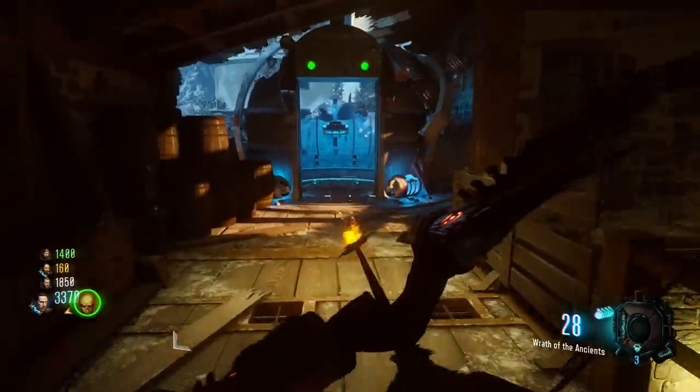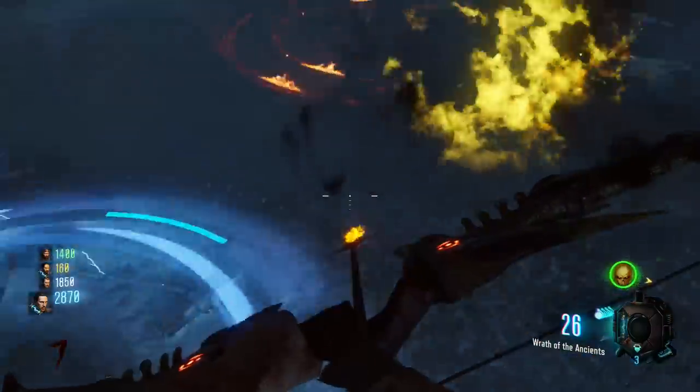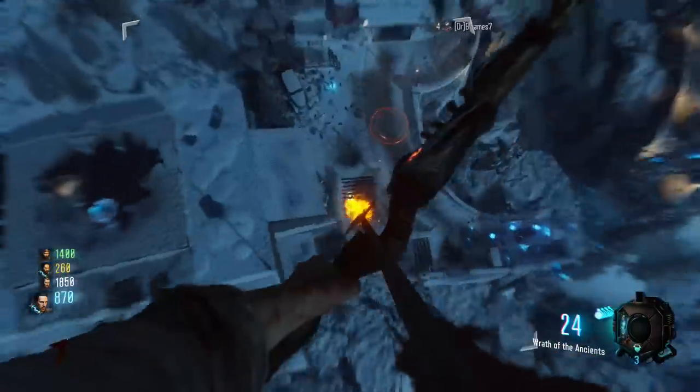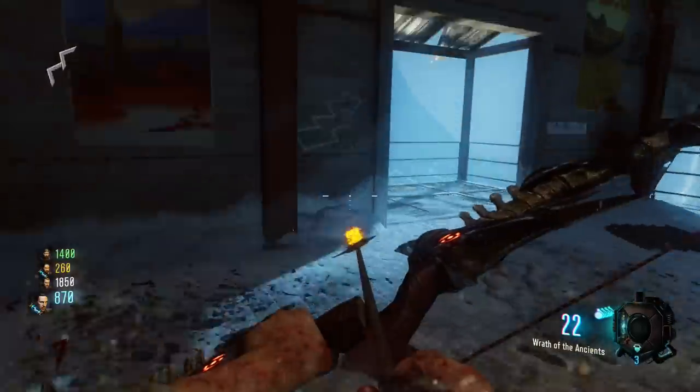Each one must be shot with the bow when flying over using the wanderspheres. They will look lit up like a target when you're flying over. This step can be very arduous and may require a lot of points, so be prepared.